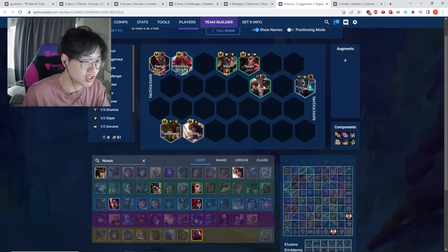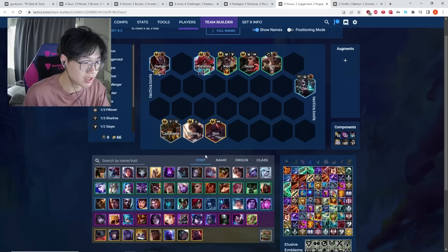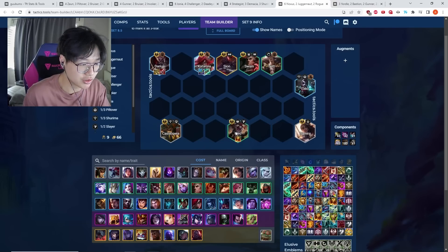At level seven, you're most often playing Sett because it's a Darius-based comp. At level eight you want Echo. Sometimes you hit Sion on seven or go to eight for Sion — he replaces Kled. Kled is a pretty bad unit. Cassiopeia and Samira are actually reasonably good even though they're one-cost, just because they're ranged.